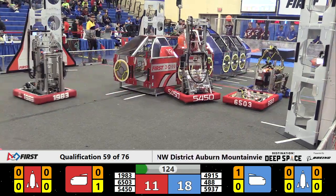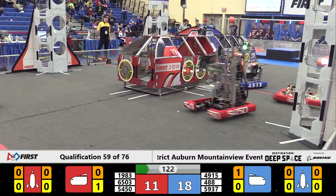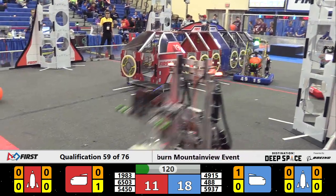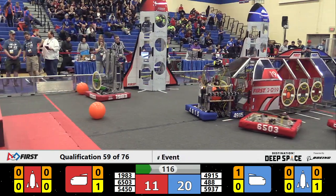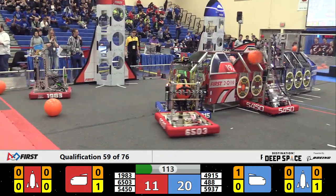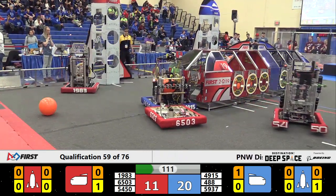1983 now moving and placing a hatch panel on the red cargo ship. Shrek right behind them with cargo. And the Red Alliance quickly closing the gap. Here comes MI Robotics 5937 — they're headed back towards the blue cargo ship with cargo.